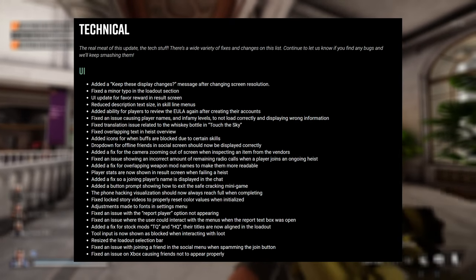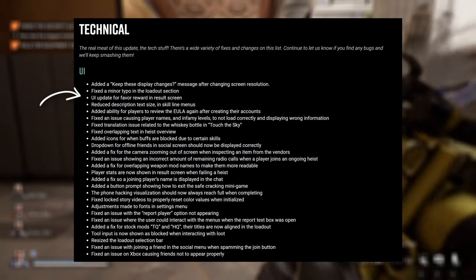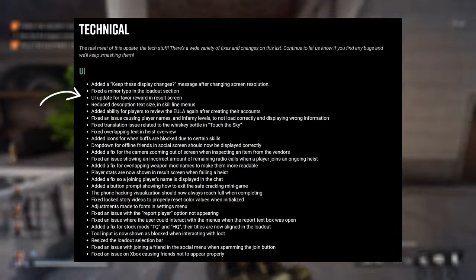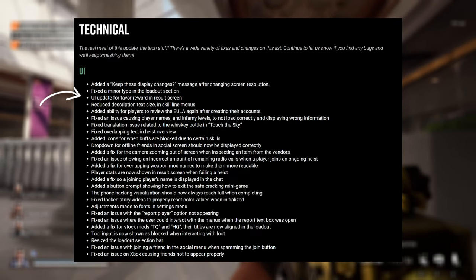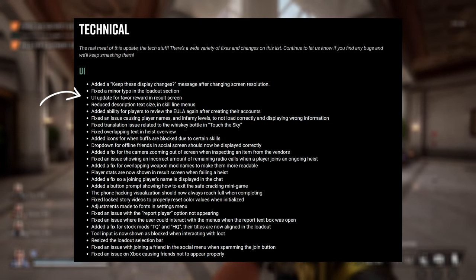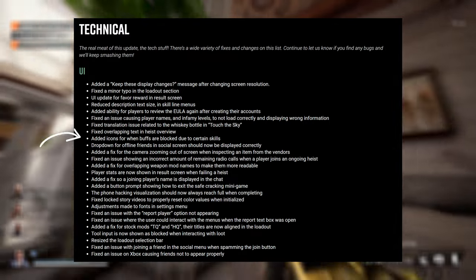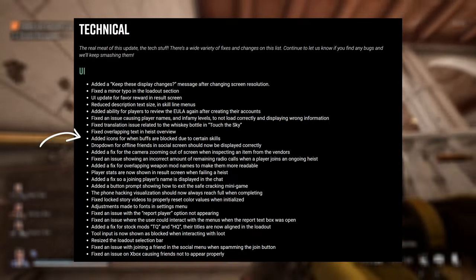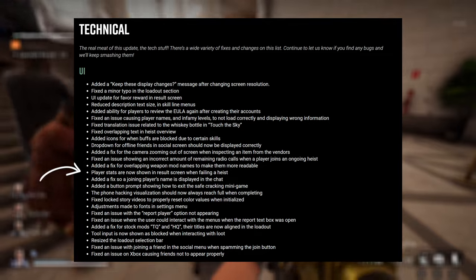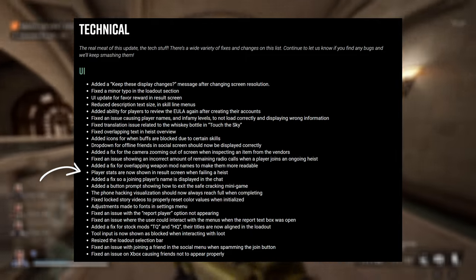In the technical section, there's been a UI update for favour rewards in the results screen. You can unlock favours for other heists — like unlocking the elevator in Golden Shark — by completing a different heist. People were quite unsure how those were unlocked, so now when you finish a heist it will tell you that you've unlocked a favour for a different heist. They're also adding icons for when buffs are blocked due to certain skills, which is really useful for building. Player stats are also now shown in the results screen when failing a heist, so you can review your stats even if unsuccessful.